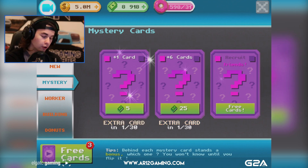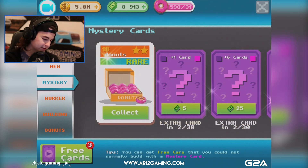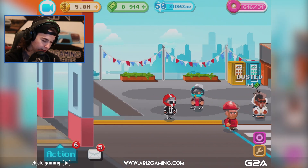We've also got mystery cards - this is how you can get some sweet stuff. Early on in the game you get some pretty solid mystery cards. You just click on it and see what you get. We got 18 donuts - that's pretty good!